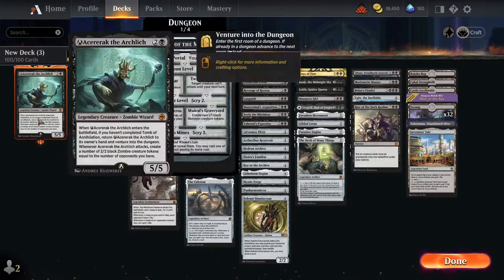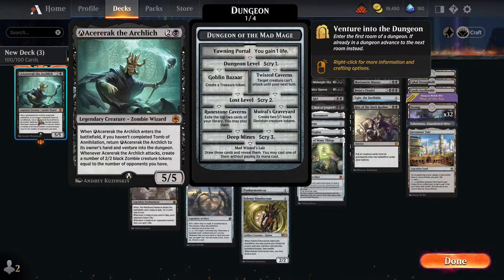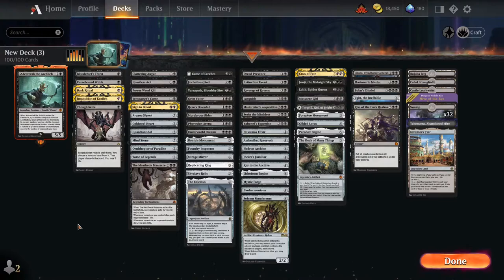Hey, how y'all doing today? Today's Historic Brawl commander is Azurek the Arch-Slitch, a legendary zombie wizard. When it enters the battlefield, if we complete a dungeon called Tomb of Annihilation, we can return it to our hand or command zone — we'll always choose our hand. When it enters the battlefield, we can enter a dungeon, so we're never going to complete Tomb of Annihilation. The goal is to keep looping the ETB effect over and over, going through dungeons repeatedly.